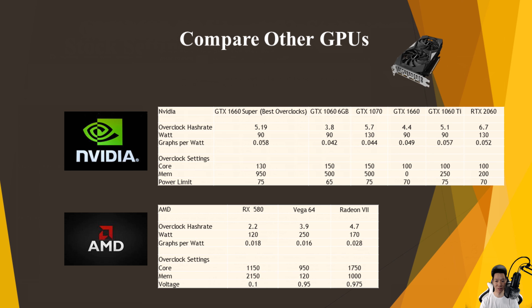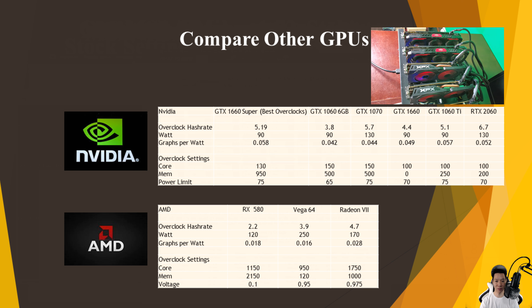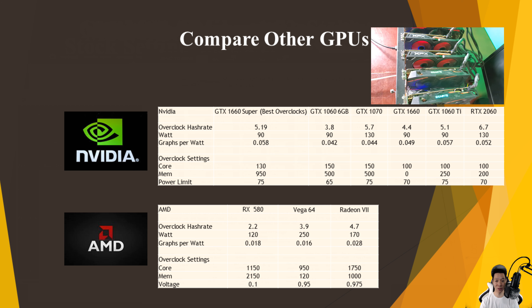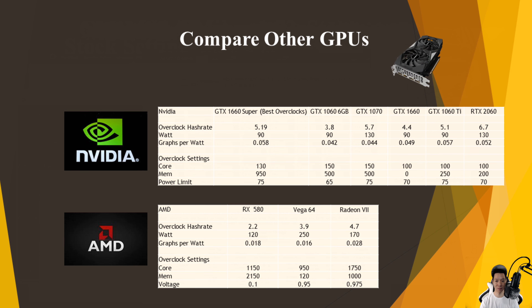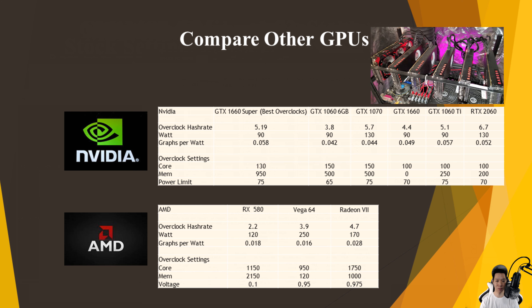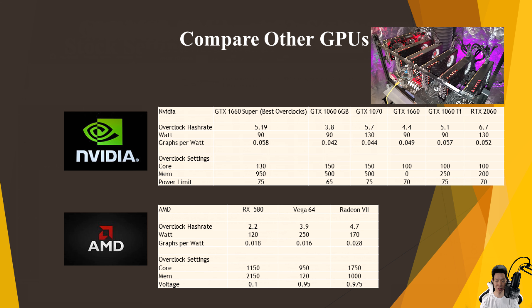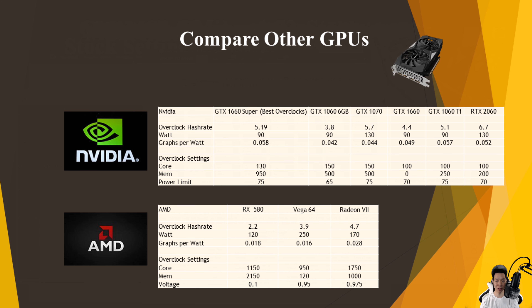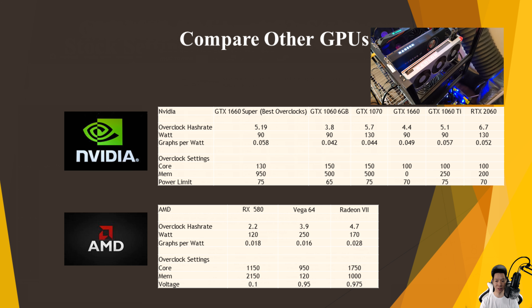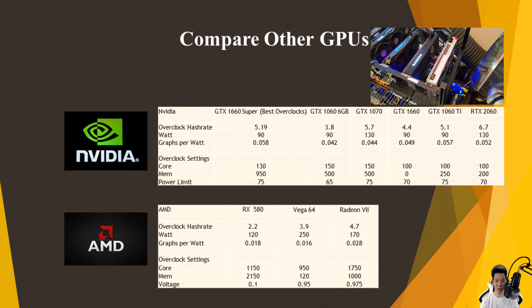For AMD graphics cards: the RX 580 averages around 2.2 graphs per second pulling around 120 watts, so it averages around 0.018 graphs per watt. The Vega 64 averages around 3.9 graphs per second pulling around 250 watts, so it averages around 0.016 graphs per watt. And the Radeon 7 averages around 4.7 graphs per second pulling around 170 watts, so it averages around 0.028 graphs per watt.